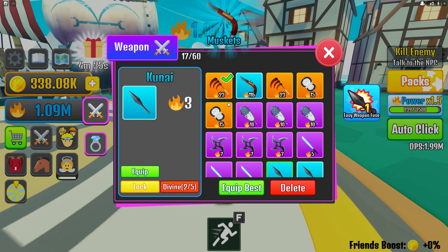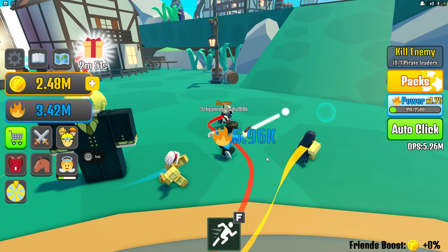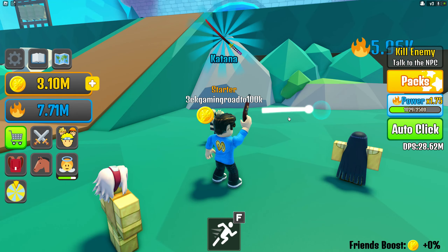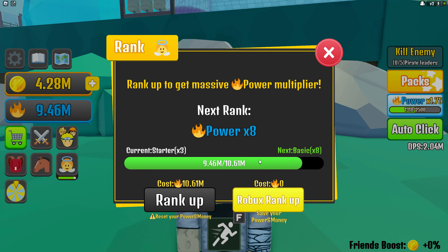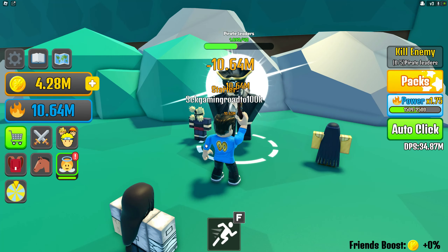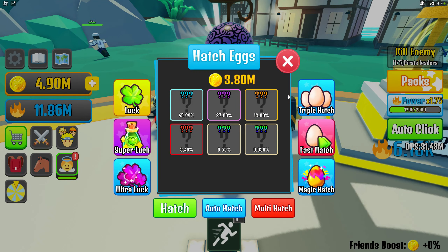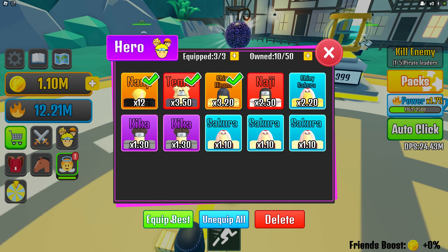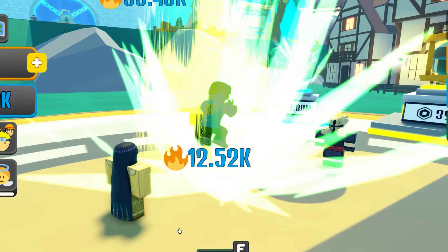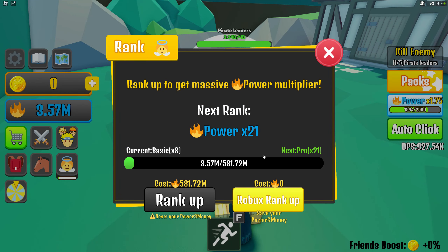Pirate quest done. Now kill one pirate leader — took a really long time but he's dead. I'm about to rebirth again: my multiplier will become times 8 and I'll be 'Basic' rank. With 3.8 million I can only hatch one pet — got a legendary Sanji at times 12! Let's do the rebirth. Now I'm called Basic and the next rebirth costs 581.72 million.